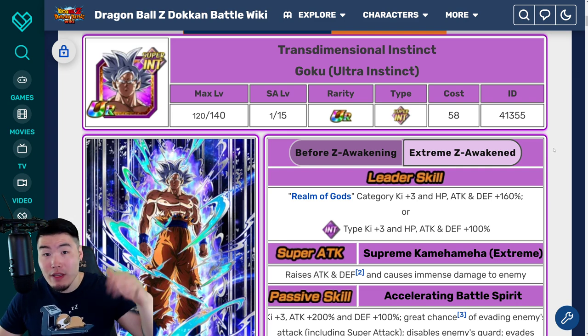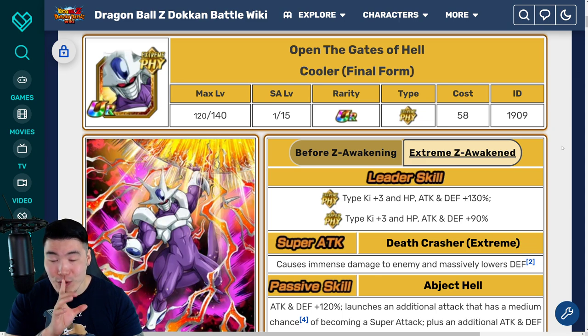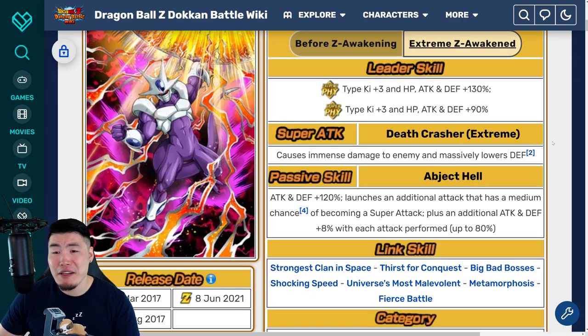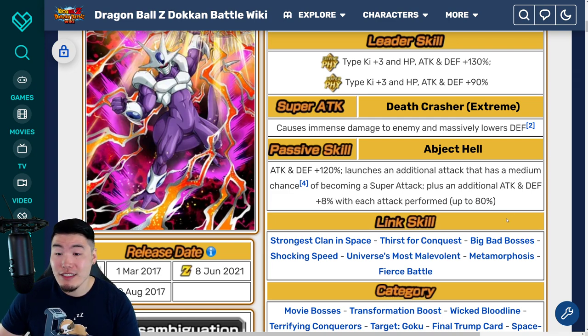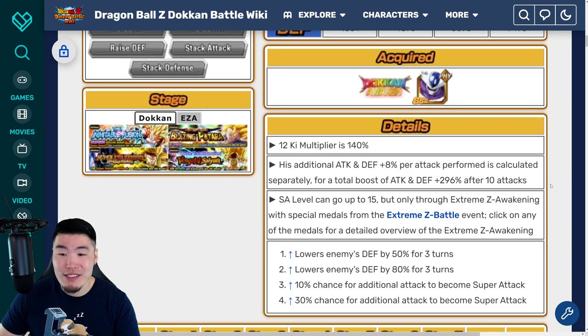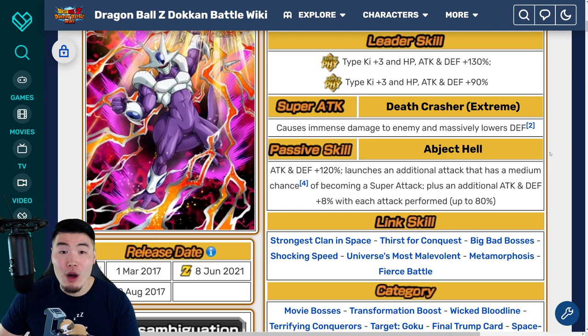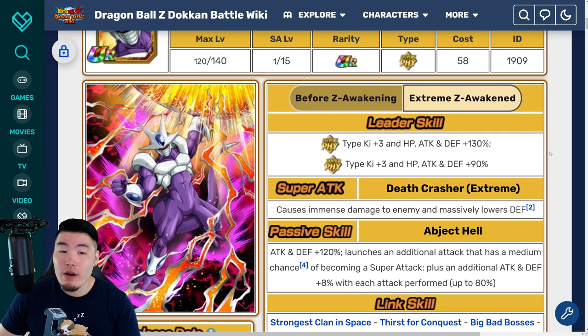And then for 1 stone, this guy doesn't have his EZA on global yet, but trust me, you want to have him. Fizz Cooler with his EZA should be Extreme Z Awakening on global within the next couple of months, so you don't have to wait that long. His Extreme Z Awakening is not really too fancy or unique, but he just gets so much attack and defense. Once he's fully built up, he gets up to 296% attack and defense. And he's attacking multiple times per turn, so it doesn't take that long to build him up. Very, very powerful. So Fizz Cooler - easy choice.